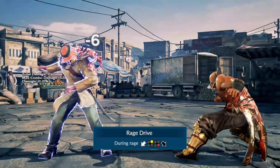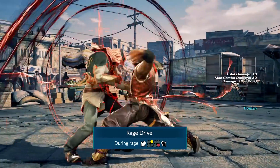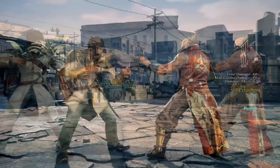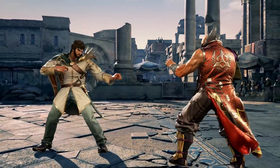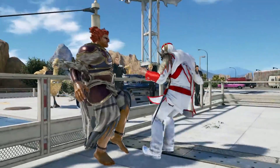Shaheen's rage drive is safe on block, and in open ground can even lead to a whiff trap due to the pushback. It's a non-jailing mid-high though, so as with rapid strikes, be sure to duck and punish after you see the first hit. If you notice him cancelling into stealth step a lot, all options can be shut down with a quick mid. Generally at higher levels of play, these strings are exclusively used as whiff punishers.